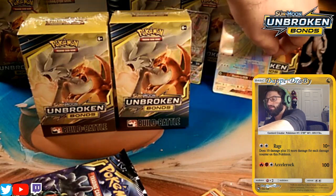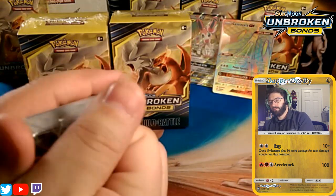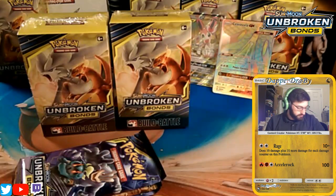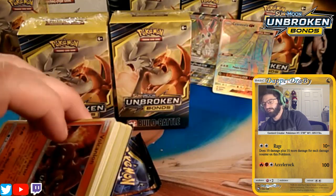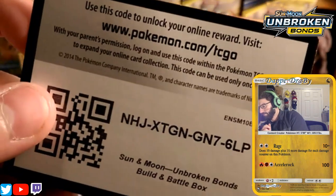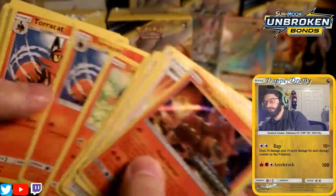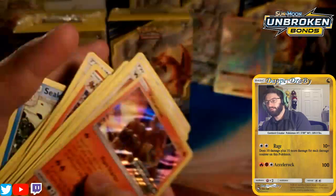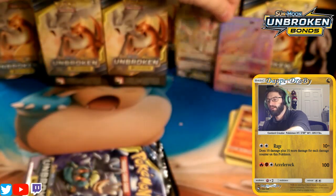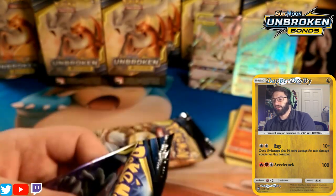We already have beautiful pulls and I'm going to share this build-and-battle kit code with you guys. I already have four codes and I don't think I'll pull all four promos — you almost never do. I'm feeling spicy today so I want to share. There's a build-and-battle kit code for you guys. The promos you can get are Volcanion, Melmetal, Stack Attacka, or the last one — I'm drawing a blank, I keep thinking Lucario but that's not right.